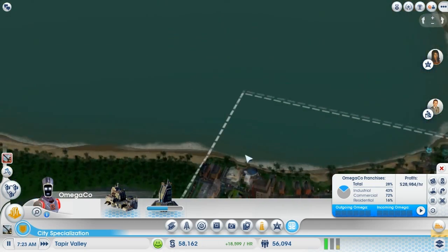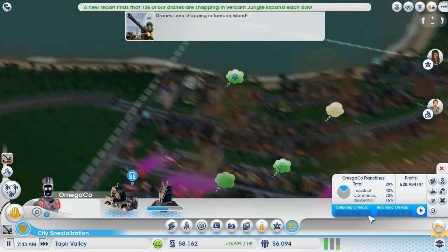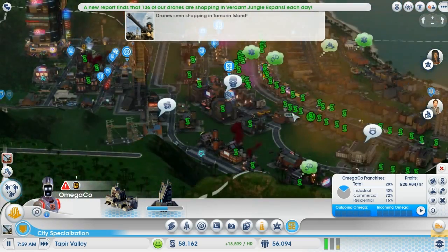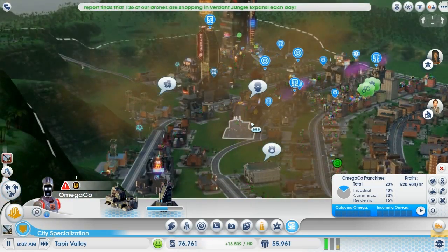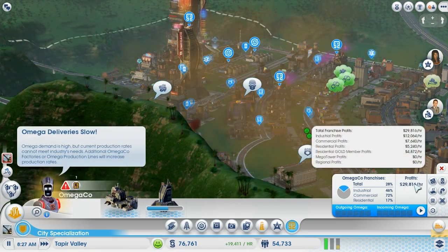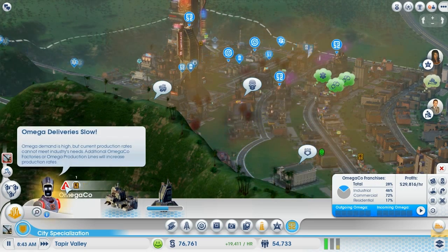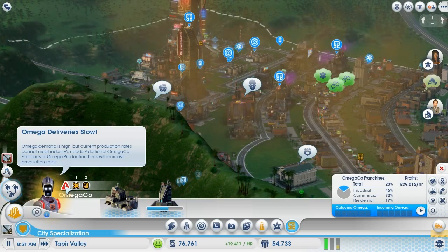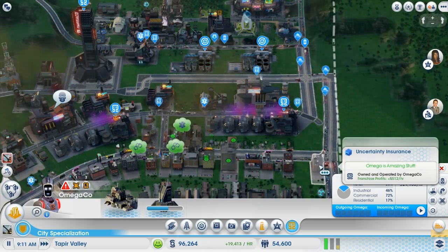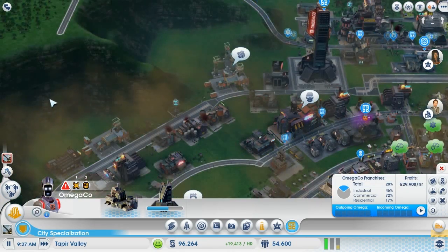We actually have a new residence — the Ultra Rise residence. Until next time guys, I'll see you later. We'll be back hopefully with a lot more money and production. We seem to have solved most of these issues and we're making a lot of money now. Omega deliveries are slow for a little bit — maybe if I built another Omega factory it would help us out a lot. I think it might. Until next time!